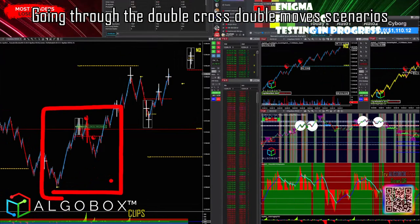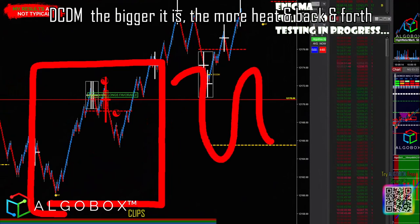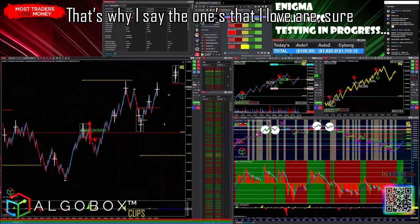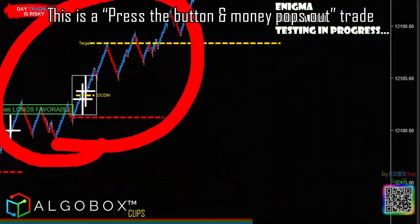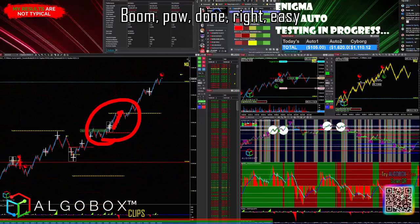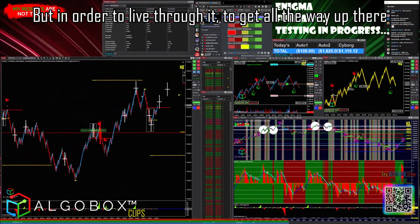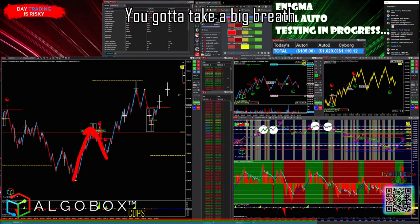For anybody going through the double cross double move — DCDM — scenarios: the bigger it is, the more heat and back and forth you're going to have to deal with. That's why the ones I love are the press-the-button, money-pops-out trades — boom, pow, done, easy. This one is a little bit harder, but bigger money pops out. In order to live through it and get all the way up there, it's got a big move up and you've got to take a big breath.